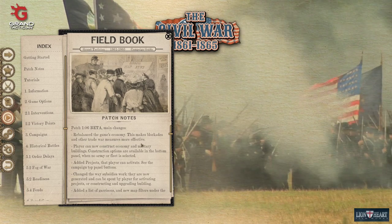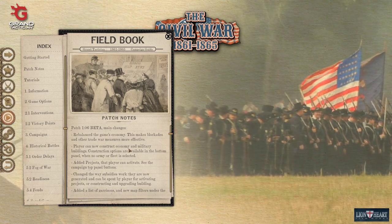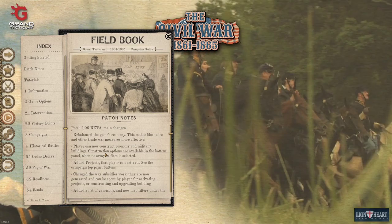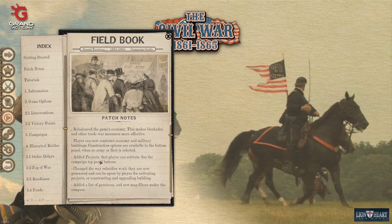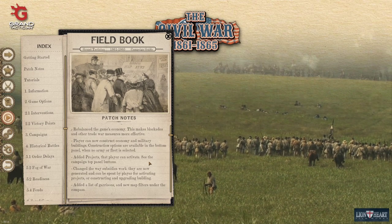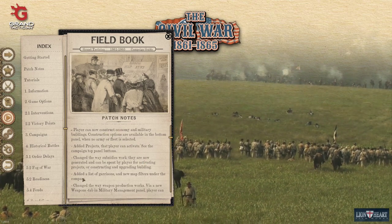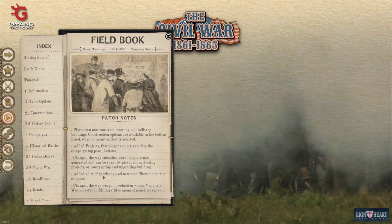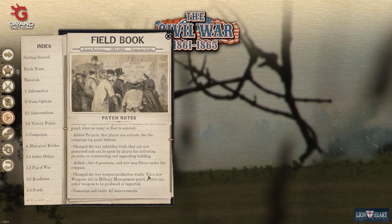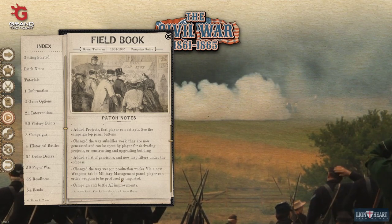I just wanted to open the initial menu field book to get the summary of what's in 1.06. The main changes: rebalance the economy, makes blockade and trade war more effective, can now construct some economy and military buildings — primarily hospitals, we'll see when we get into the game — added some projects, changed the way subsidies work. They're now generated and can be spent by the player for activating projects or for building those buildings. Also a new weapons tab in military management where we can actually order specific types of weapons to be produced or imported. I think that's a good improvement.